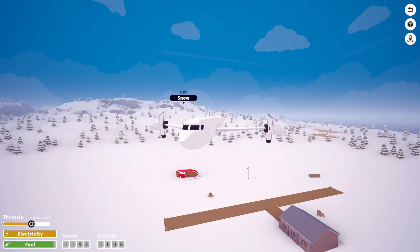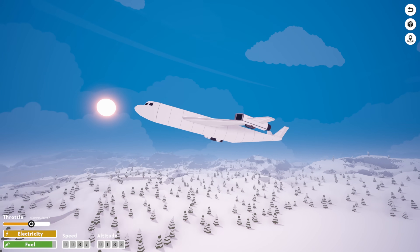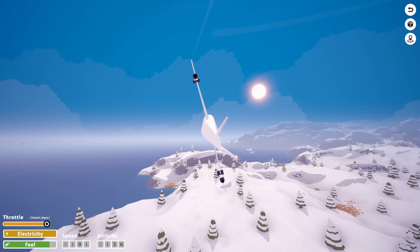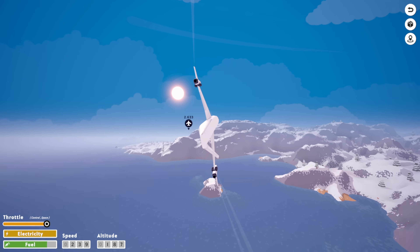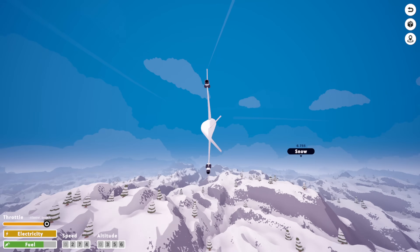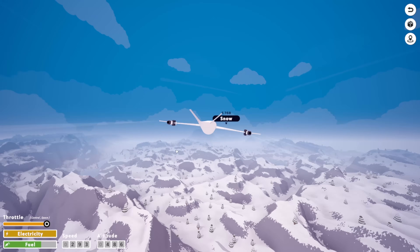Hey guys, welcome back to AV Assembly, and welcome back to our VTOL-only career mode! As you guys can see right here, our VTOL is flying, which is pretty good. A few of you guys have been saying, why don't you rotate the actual wings? How about we build something that does that? Let's go ahead and fly to our build area, and then we'll start building a new aircraft. Then we'll fly out to the desert, because that's what we're doing today.